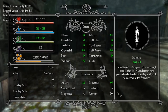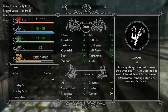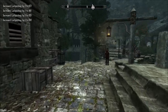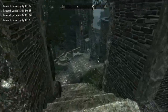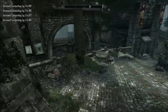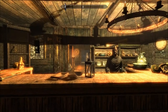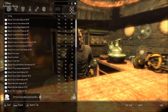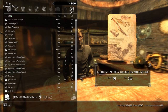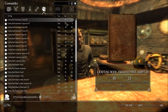We have one crafting point left. Just need to find another book. Our lock picking is 93, so if I find seven more of those books, that'd be a good thing. Over here I think is a nice puzzle box. Let's see if he has soul gems and bone meal. Nothing there, no ingredients.